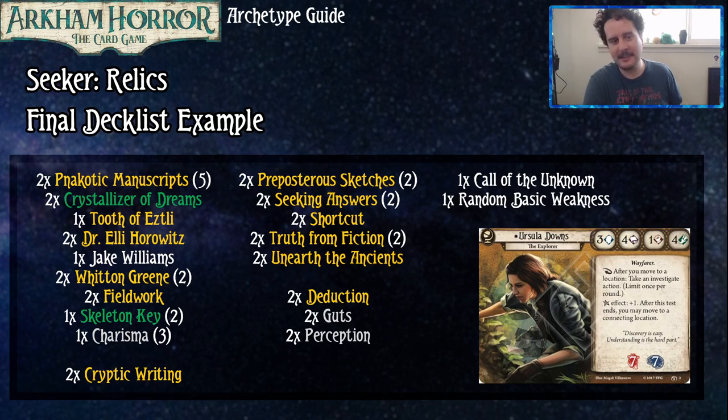Yeah but you like that Unearthed Ancients being useful. I disagree — I reject your reality and substitute my own. I think it's good. Well there's only one way to find out. We might do a series where we play with cards we hate — episode one could be Travis playing Grimm's Fairy Tales in a Green character. If you guys do that, I'm going to play an Agnes deck and it's going to be good.